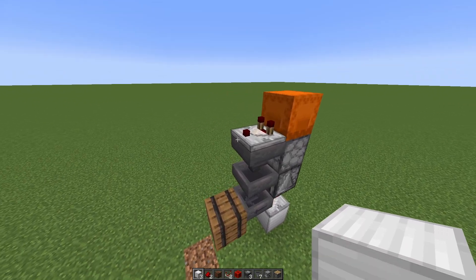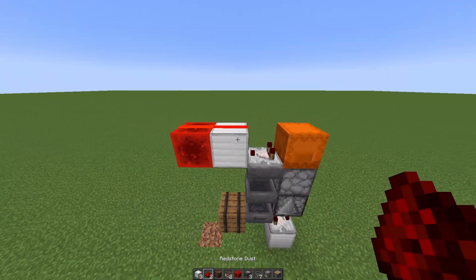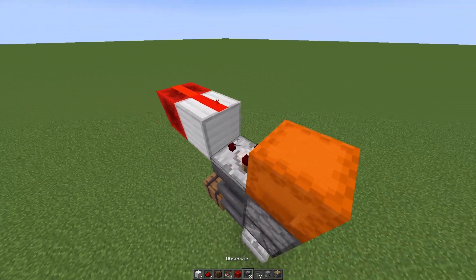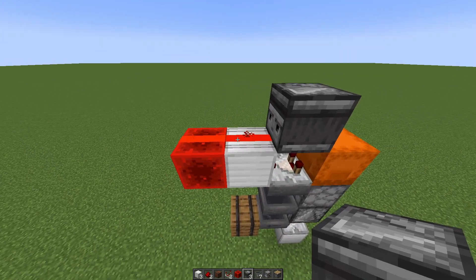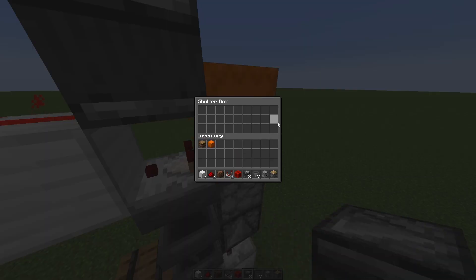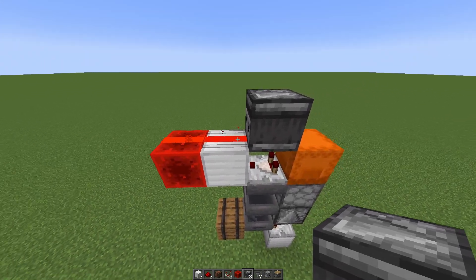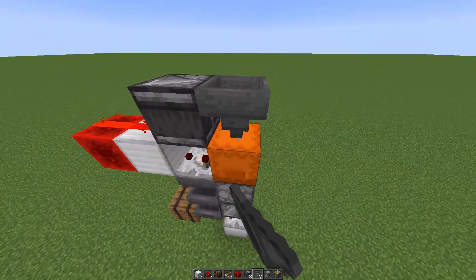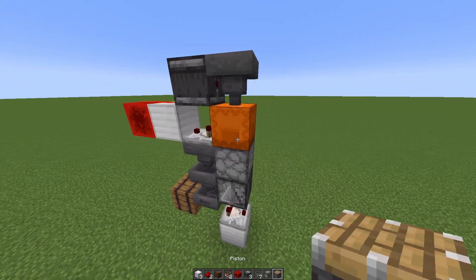Since we only want to get a signal whenever the shulker box is full, we're going to add a block and a redstone block, both with redstone dust on top of them. What this does is set this redstone dust to a level 14 signal, and we're going to read it with an observer — because the only way this redstone dust can change is to turn from 14 to 15, and that is only achieved when the shulker box is full. The comparator gives a 15 signal out and that redstone dust changes. Now we need a way of fitting items into this shulker box, so we're going to do that from the top with a hopper pointing downwards.